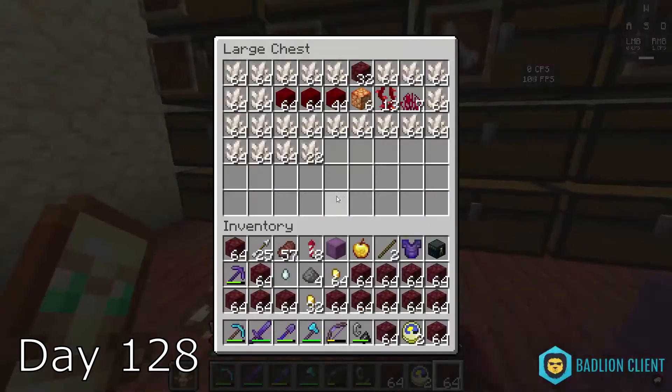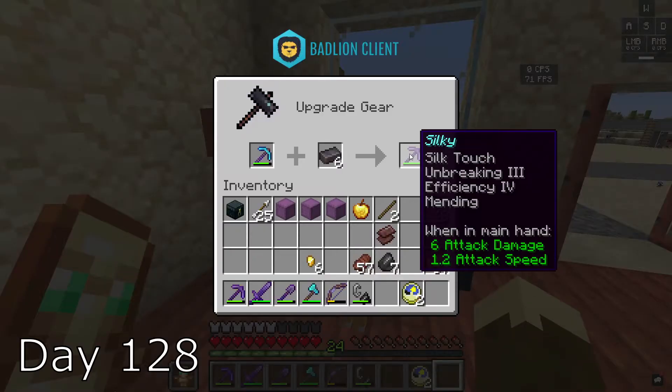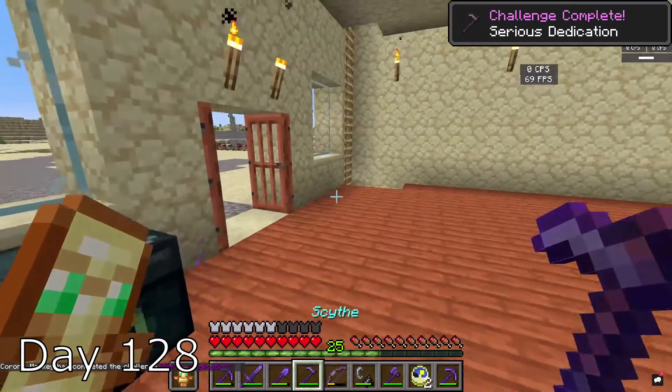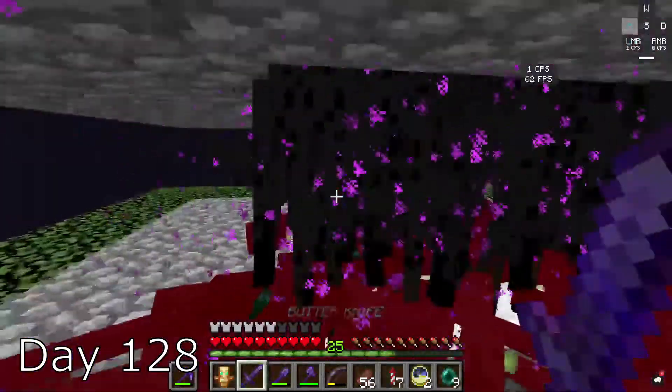I place everything in my storage system and make my 6 netherite ingots. I use these on my pickaxe, axe, and my hoe, and I got an achievement. Let's go! I go to the XP farm and get a bunch of XP.